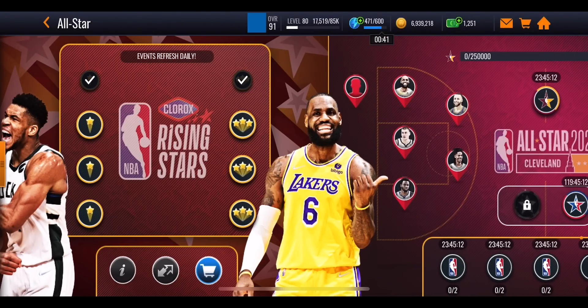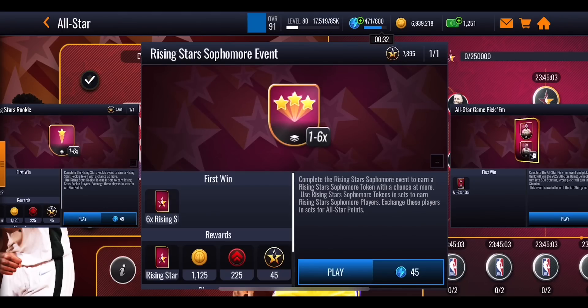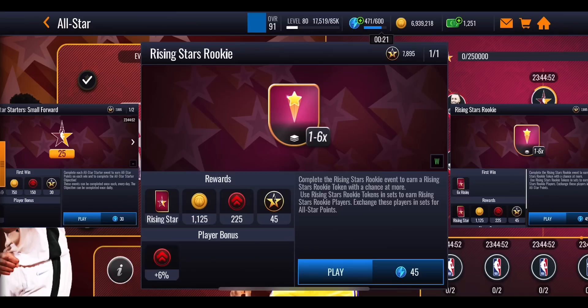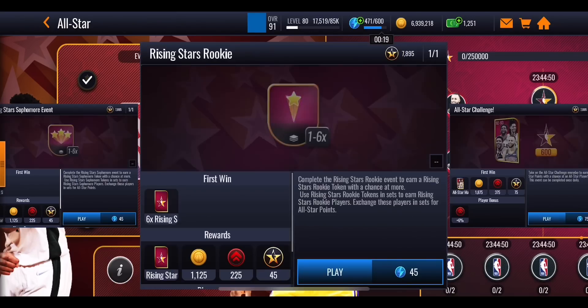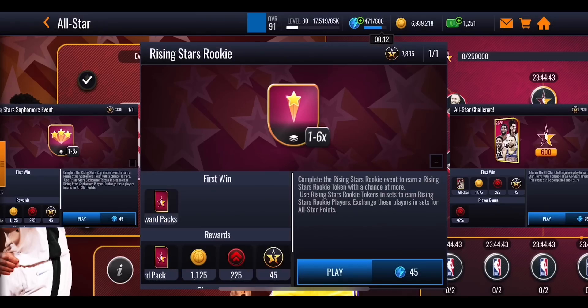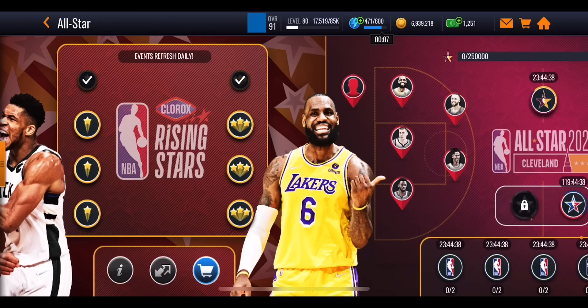On the left-hand side of the map there are two sets of events: Rising Star Rookie events on the left and Rising Star Sophomore events on the right. It doesn't matter which ones you play through - I suggest playing through each one once. There are four events on each side. On your first win you'll get six Rising Star Rookie tokens guaranteed, and six Rising Star Sophomore tokens on the right.